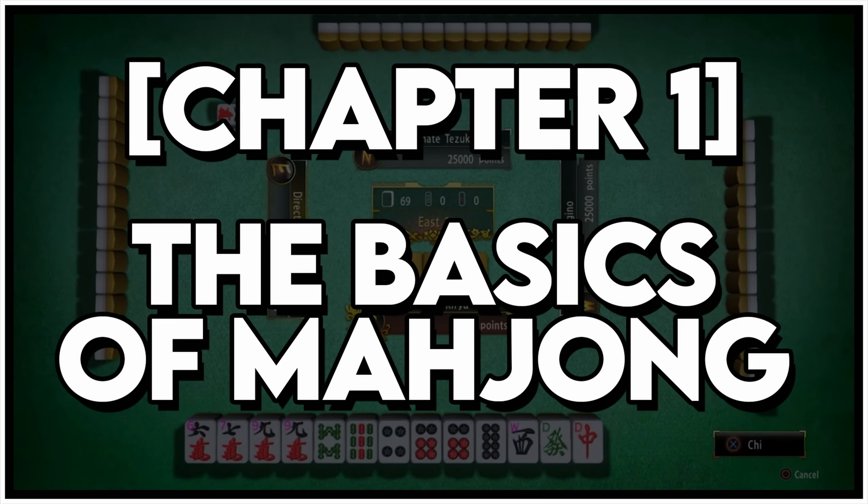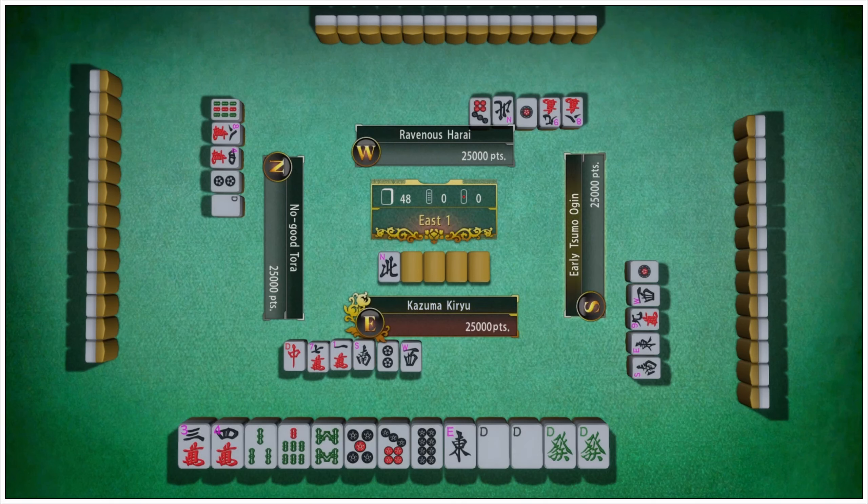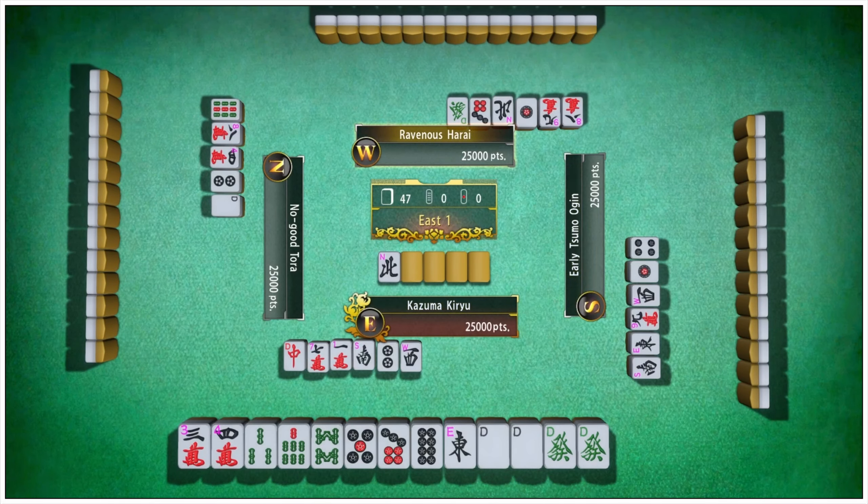Chapter 1: The Basics of Mahjong. Mahjong is played with four players using a set of 136 tiles.